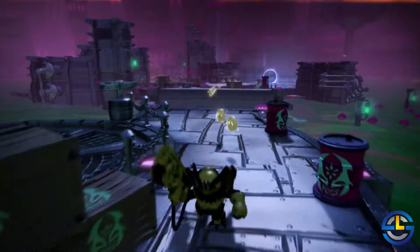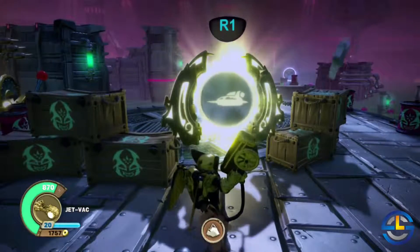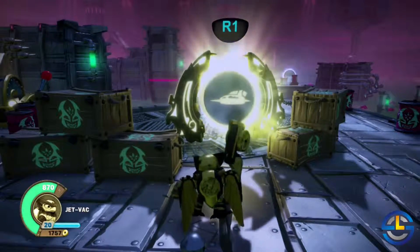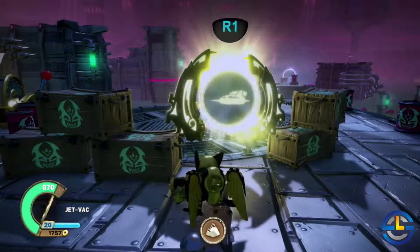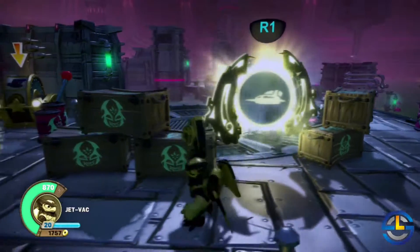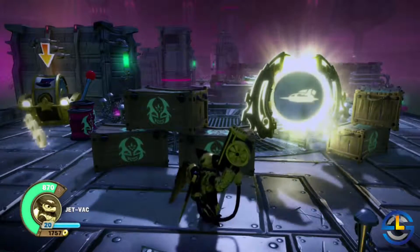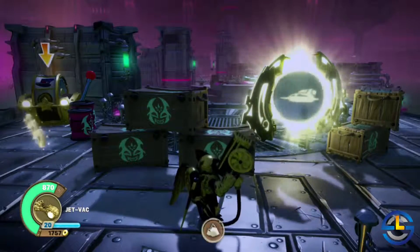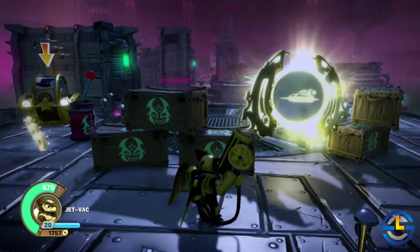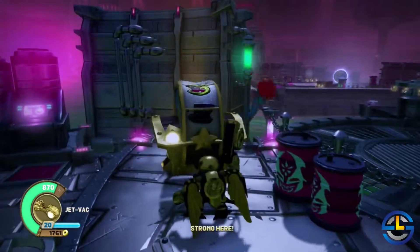Moving right along to chapter 49. Here's another one of those elemental zones from update 1.05 — this is a light elemental zone for the Sunrunner. That's the only light vehicle they made, so if you have the Sunrunner you can play this area. It's the same area available back in the academy, so it's not actually part of the level — just another opportunity to play the light element vehicle zone. It's completely optional.